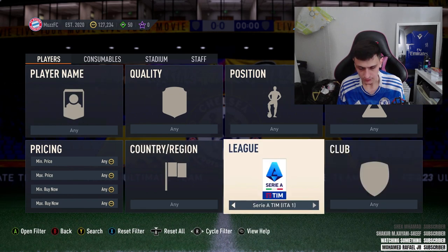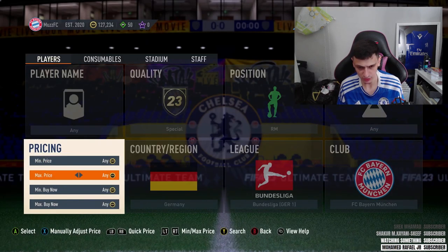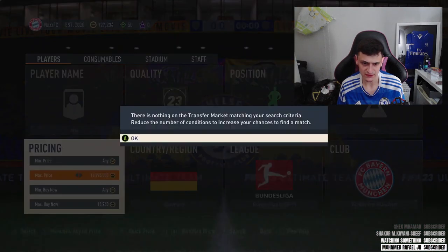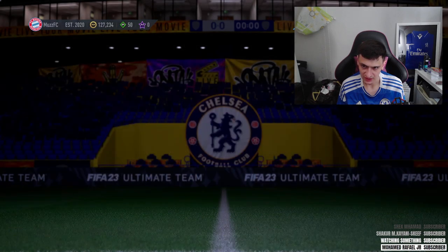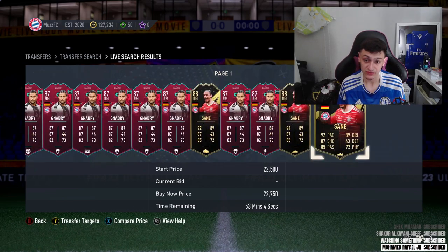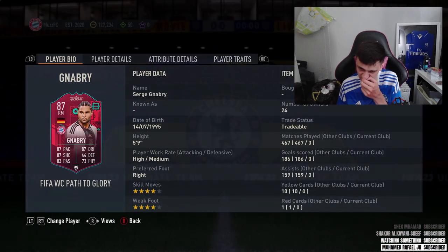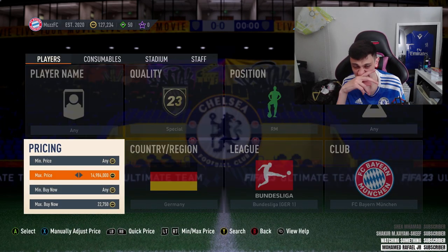Next up, let's go over to Bayern. We're going to Bundesliga, Bayern, right mid, special, and German - quite a bit to type out. Once again find the cheapest max buy now, and we've got Gnabry and also Leroy Sane - the informed Sane. These are a World Cup path to glory and an informed Sane respectively, both around roughly 20K or slightly under. A solid filter - the five percent tax will roughly be about a thousand coins.